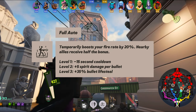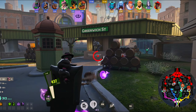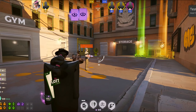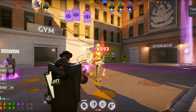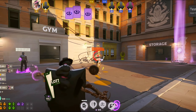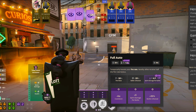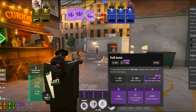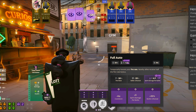Wraith's third ability is Full Auto — her bread and butter ability. While it can clear waves and jungle camps on cooldown, it's best used when you have a target trapped in Telekinesis. It gives you and everyone in the AOE around you a bonus fire rate: 20% for you and 10% for allies. The first talent reduces the cooldown by 14 seconds, the second talent adds plus 5 spirit damage per bullet while active, and the third talent gives plus 35% bullet lifesteal while active.